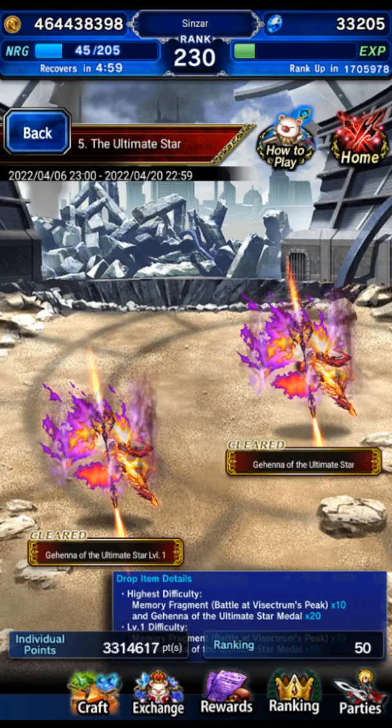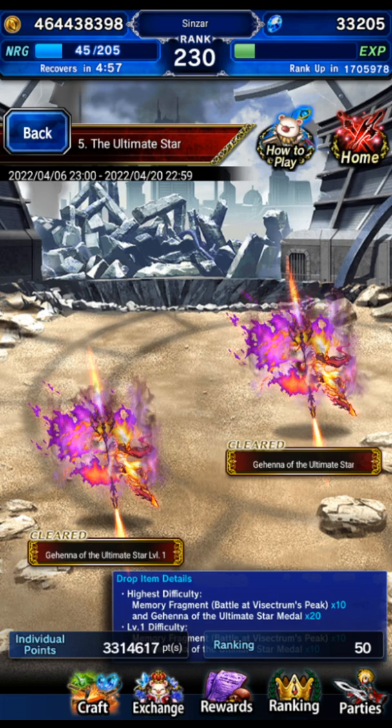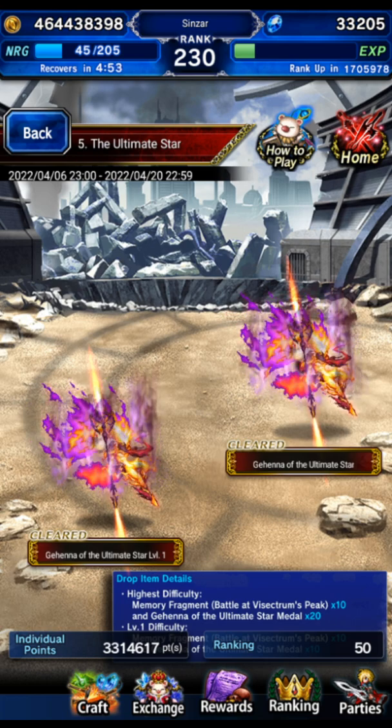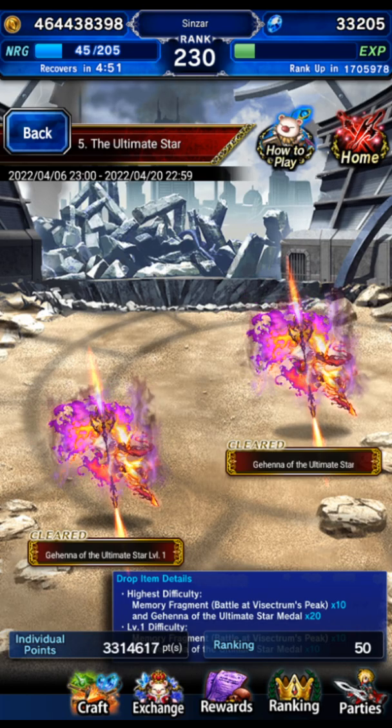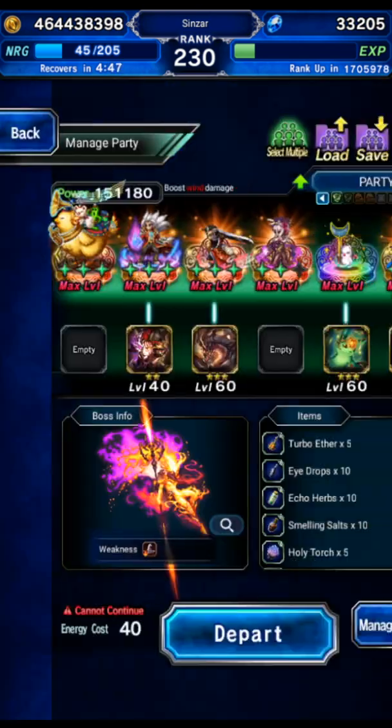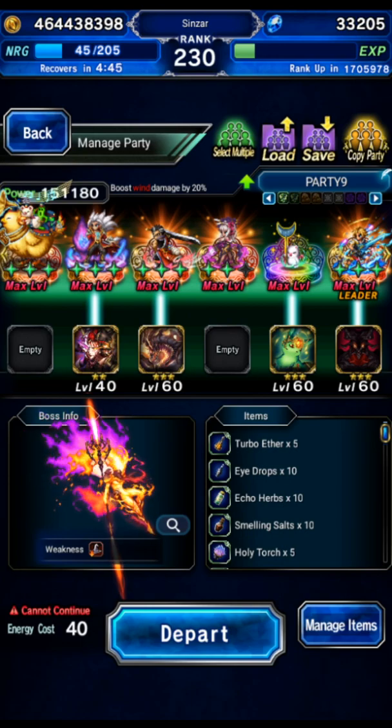Hey guys, I'm going to be doing another Gehenna of the Ultimate Star Clear. I know people are looking for a seriously low-end budget run. I tried a few ideas but came up quite short on damage capping. So the option is to either go true serious budget and not damage cap, or damage cap and just try to go a little cheaper.